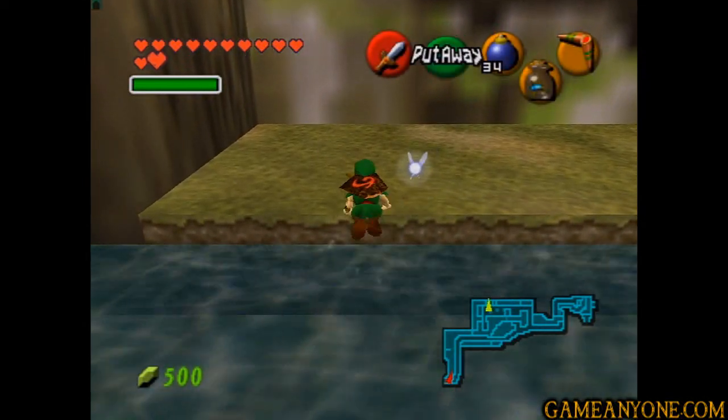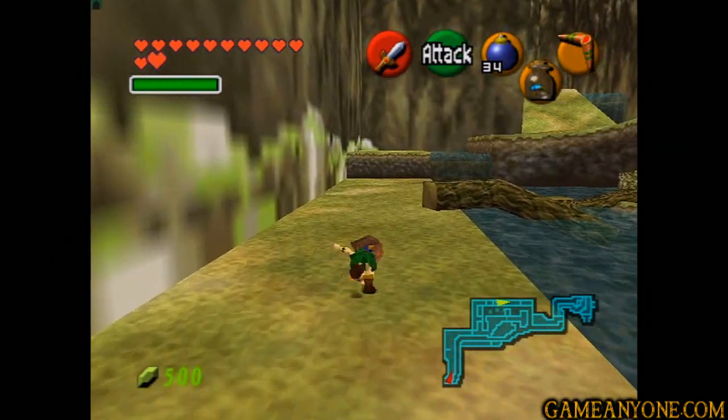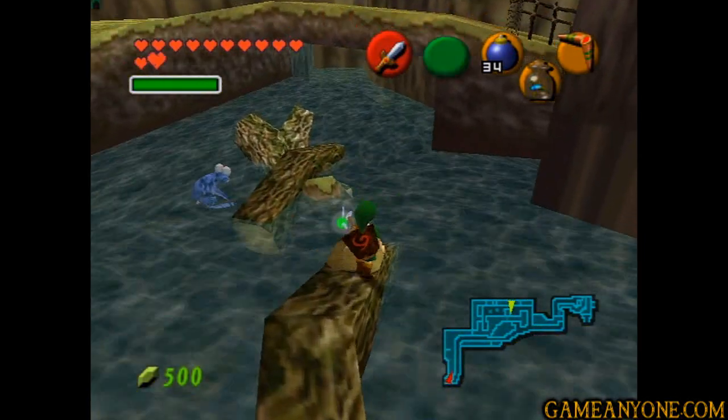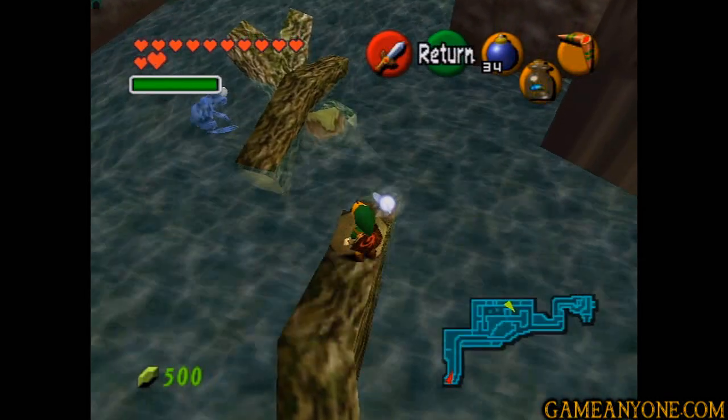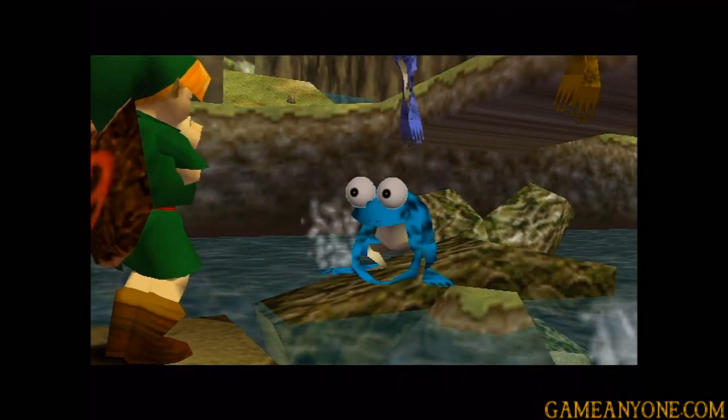Let's jump across here. And back onto land, almost getting hit by the blue tektite. Okay, so let's jump on over onto the log. Yep, frogs are looking up at me, I know. So let's get our ocarina back out and play them some songs.